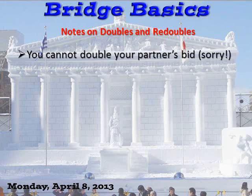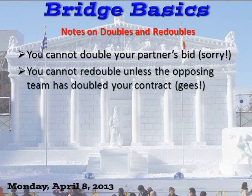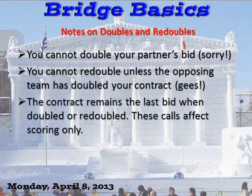Some notes on doubles and redoubles: First, you cannot double your partner's bid or your own bid — this is not 21. You cannot redouble unless the opposing team has previously doubled your contract. Doubled applies to the defense and redoubled applies to the bidder. The contract remains the same as the last bid, which is a denomination and a level, but when doubled or redoubled it affects the scoring. You nevertheless mark the contract as the bid plus the doubled or redoubled situation.